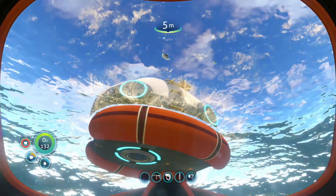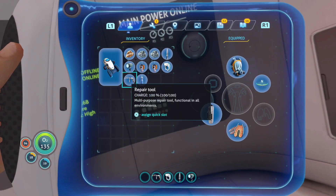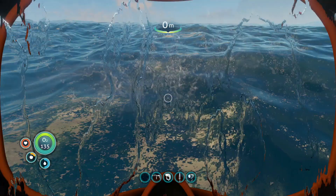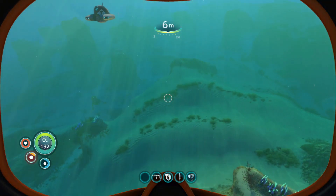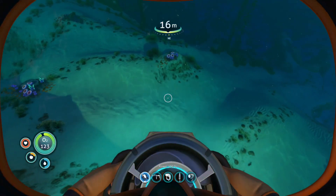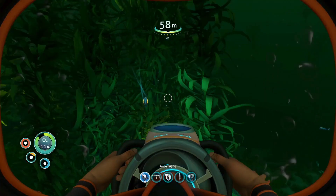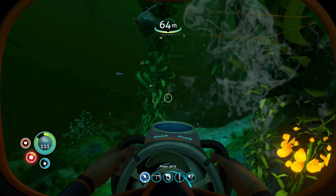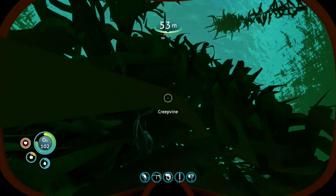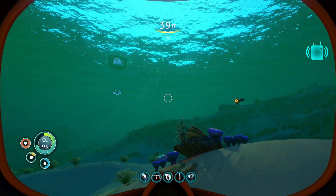I'm just going to go get some water quickly. I've got some in my inventory - I've got one. I'm going to go get some food or fish that I can cook. There's usually a lot around - we can't pick up the rabbit ray. There's a peeper - peepers are very good. Hover fish. Another radio transmission - it's always good.